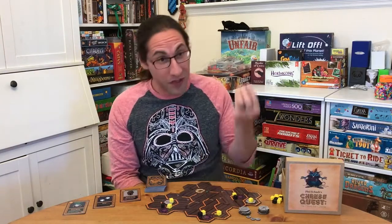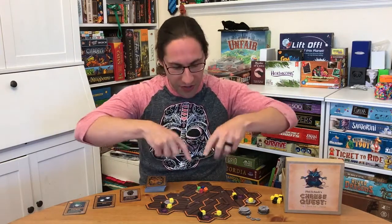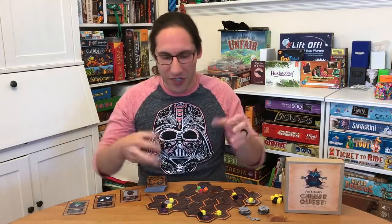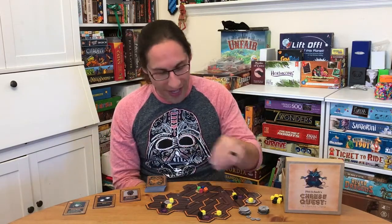Everyone is playing as mice and you all start in your nest. This would actually be a full six tiles around the center tile, but I didn't place them all — it comes with a bunch more. They're not terribly different but they change where the walls are, and the cheese and the traps and that kind of thing. You set the board up with your traps, your cheese, and your cats.